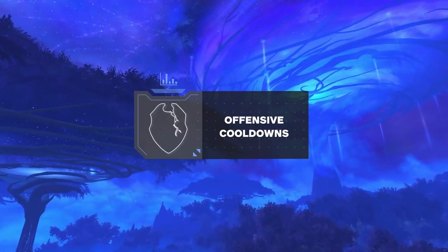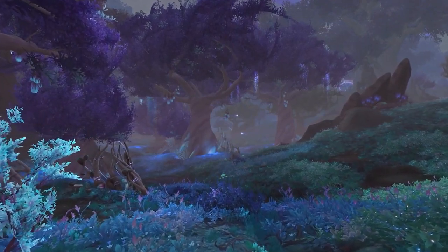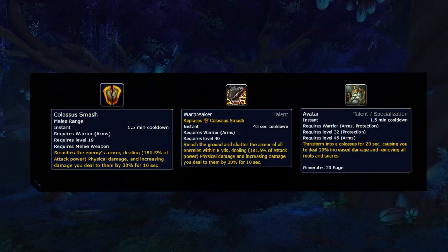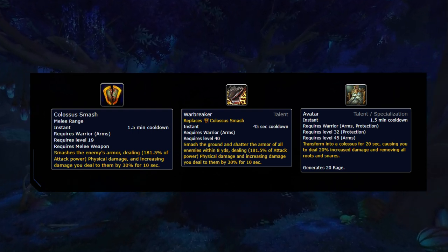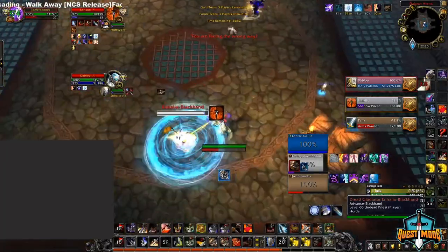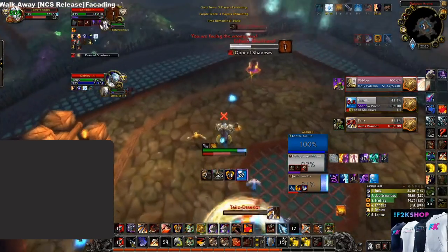For the classes that can't kite or CC an Arms Warrior heavily, your main survival tool is going to be to peel their offensive CDs. Arms Warriors have quite a number of powerful offensive cooldowns which can deal an incredible amount of damage. These are Colossus Smash, Avatar, Bladestorm, and Spear of Bastion if they are Kyrian. The biggest ones to watch out for are definitely the Warbreaker and Avatar windows. If you can't kite the warrior, you want to try to CC the warrior during these cooldowns, otherwise you may have to use defensive CDs to survive them. If you don't instantly peel a warrior during these CDs, they could opt to use Bladestorm during them as well, denying any CC on them during most of their cooldowns, resulting in them doing an immense amount of pressure.